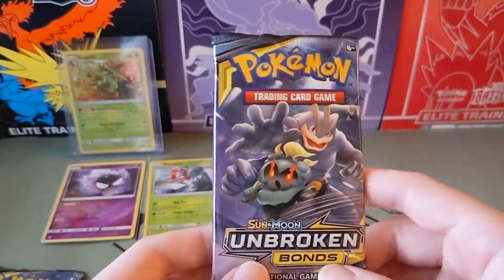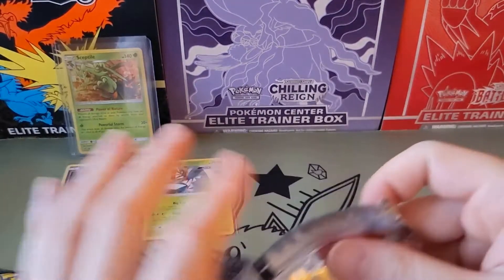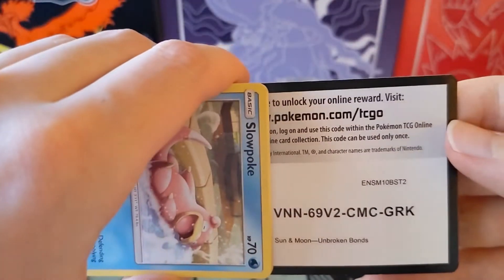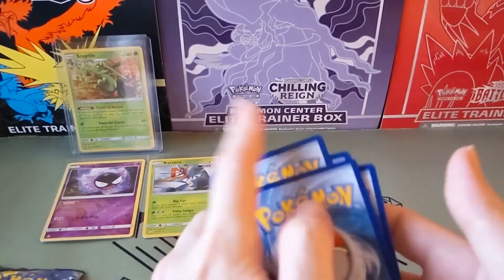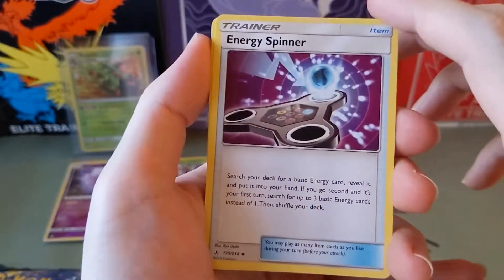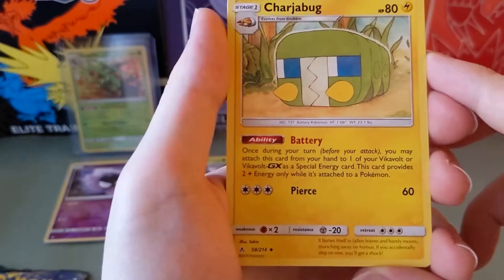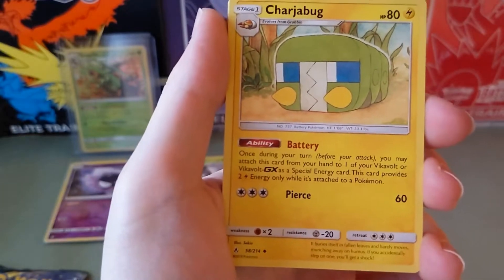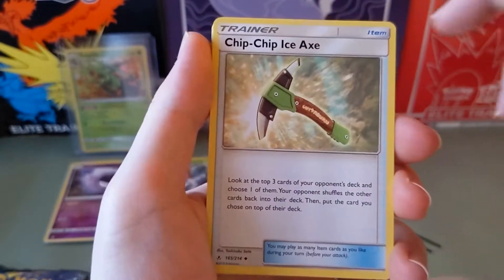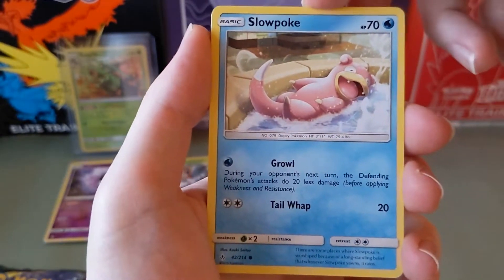Let's open the Machamp and Marshadow pack. Code card. Psychic energy this time. Energy Spinner — yo, it's like a fidget spinner. What? Charjabug — never seen this before. It's like a square caterpillar. Oh, and it's electric, it's not even grass type. Chip Chip Ice Axe. Slowpoke, Slowpoke — wow, Slowpoke is living the life, so blissful.